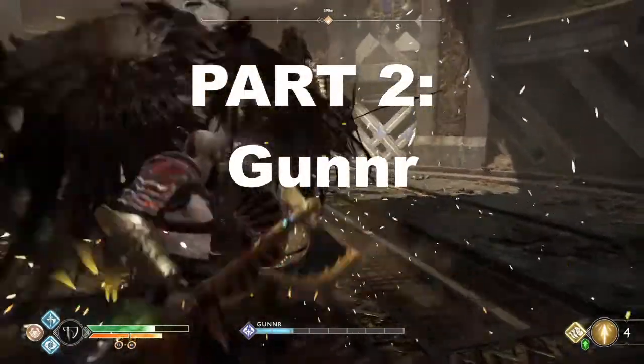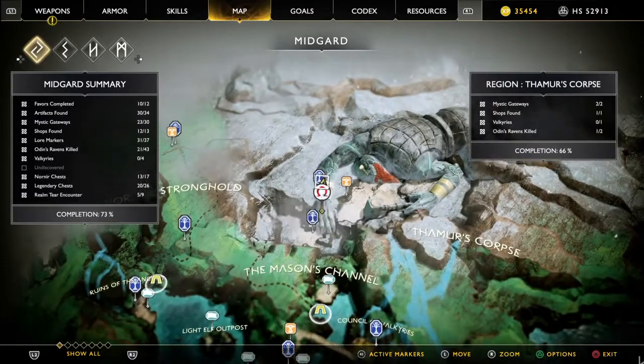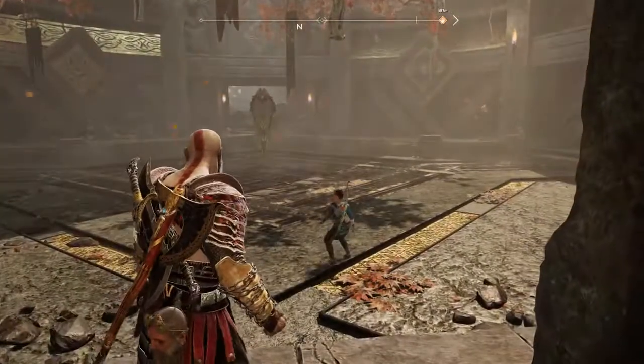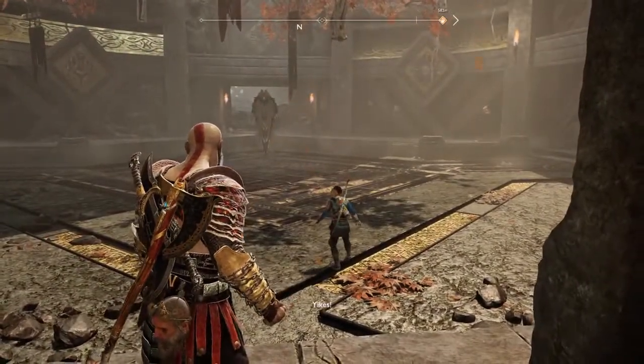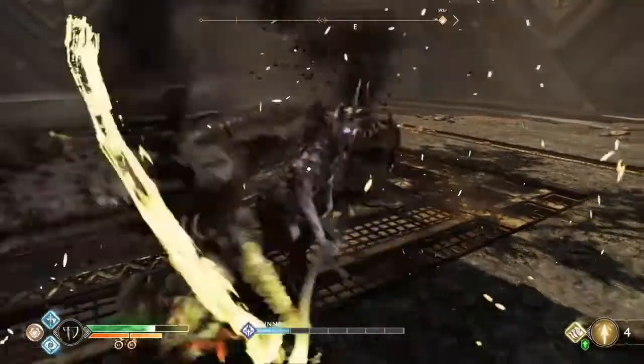Part 2: Gunnar. Gunnar is generally considered to be the weakest of the Valkyries. She is located on the shore by Thammer's corpse in Midgard. Her arena is a large square, and the entrance is at one corner of the square. She has eight bars of health and is armed with a scythe.